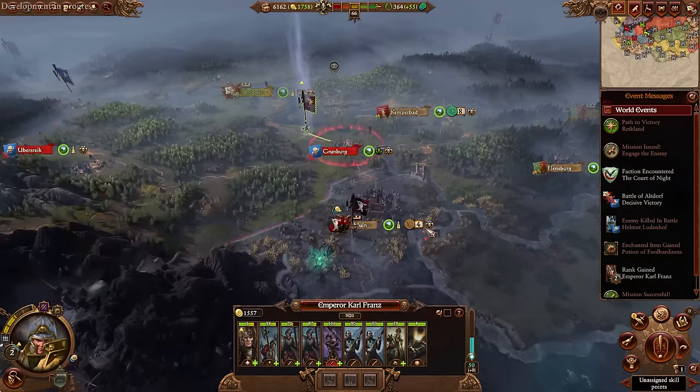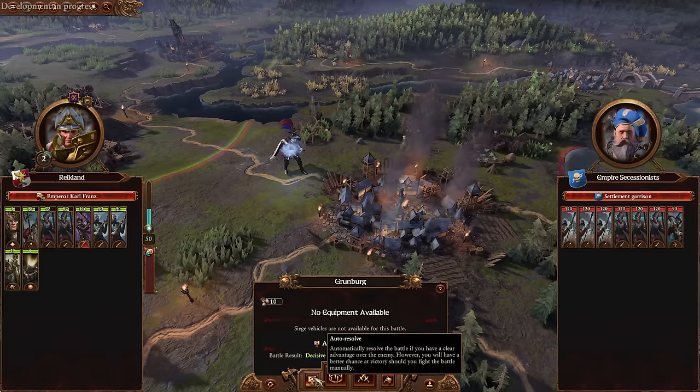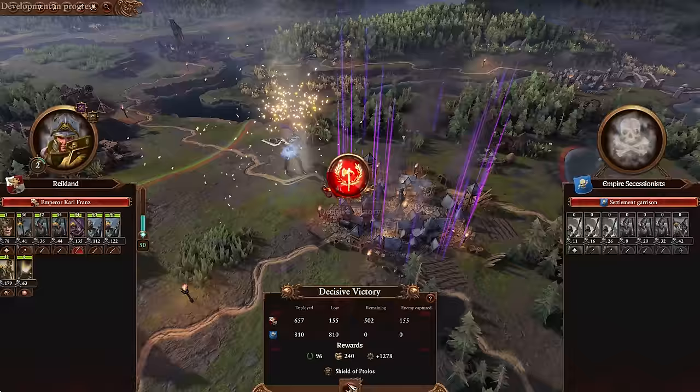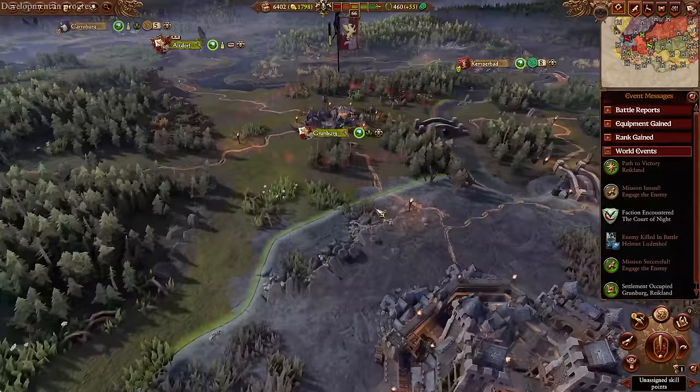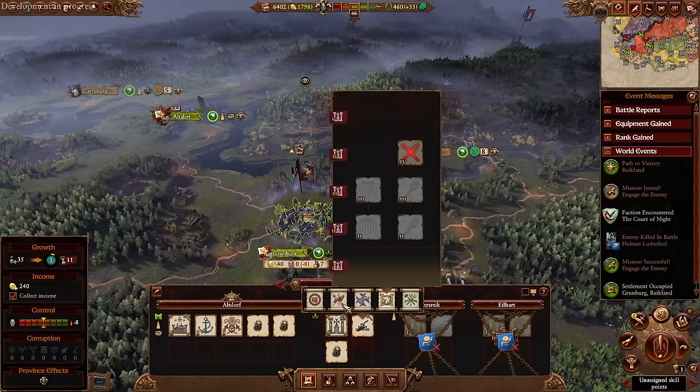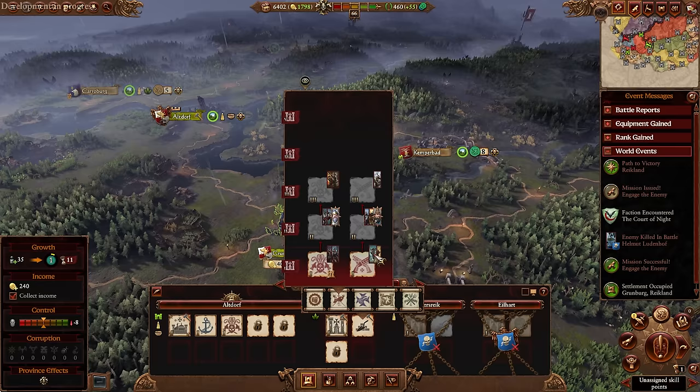I am excited to get a hold of Nuln. Next week, I believe it's the 23rd when I'm able to show you all the DLC — we will take a look at Elspeth, Tamur Khan, and Malakai. A lot of people have already shown their units and lords because of a technicality with CA's embargo — that's the word I was looking for.